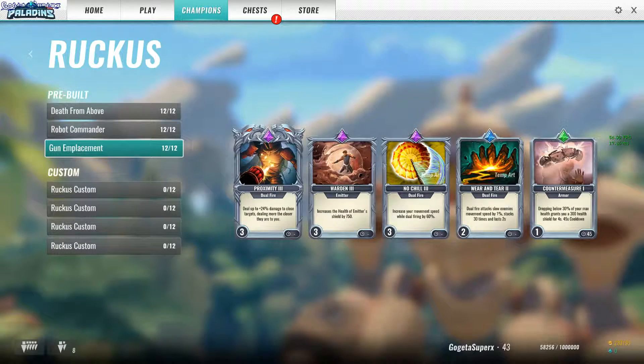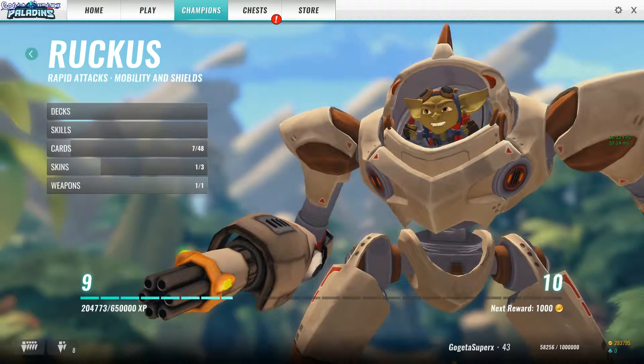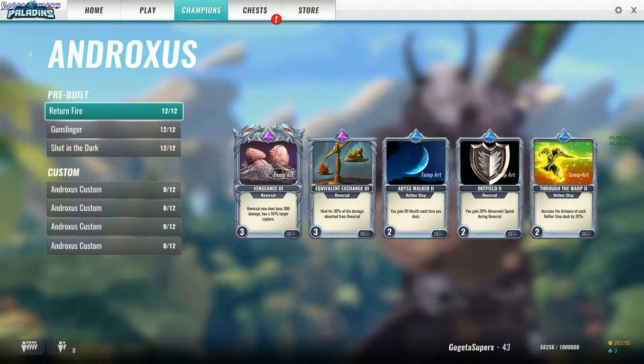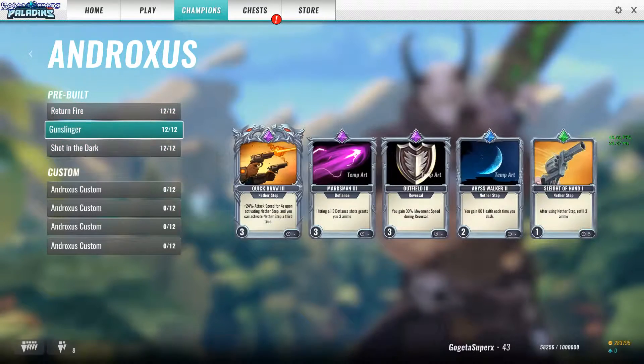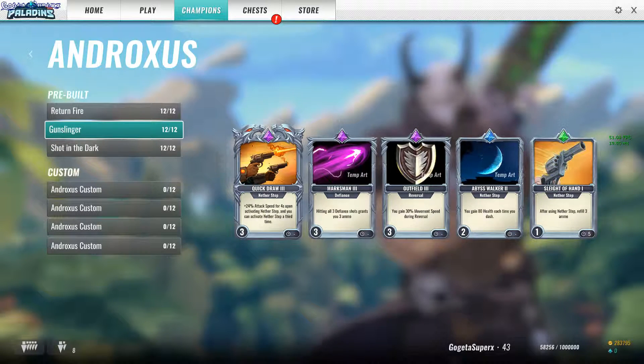Ruckus definitely the Gun — Emplacement: you deal bonus damage to targets that are close to you and you move faster while you dwell fire. Androxus is Return Fire: you attack the enemy, they attack you, you lose a little bit of health and you activate the reversal. You heal for half of the absorbed damage, or 30%, so it's better than Gunslinger for example, because you only have six bullets and the 25-24 attack speed is not really that great.